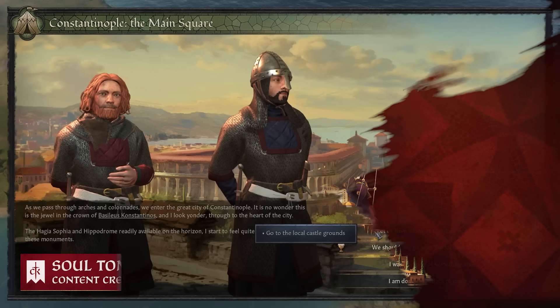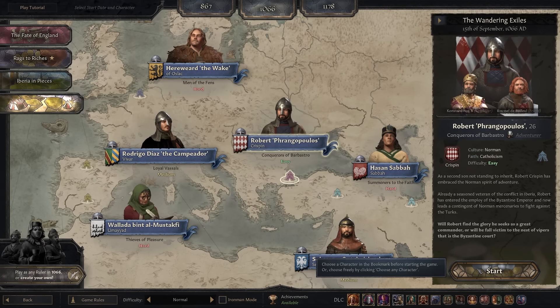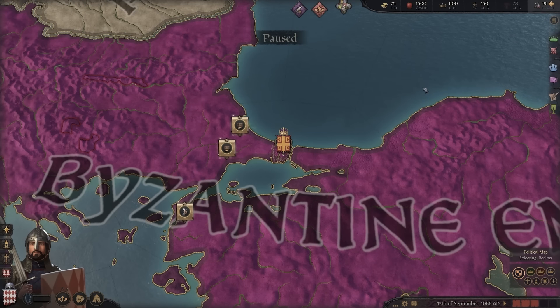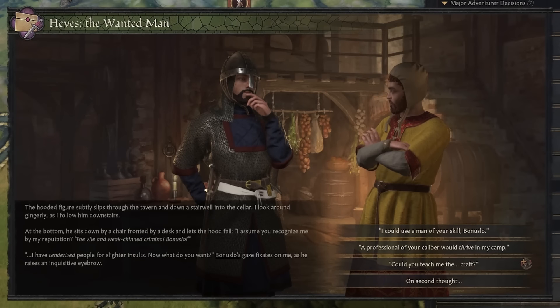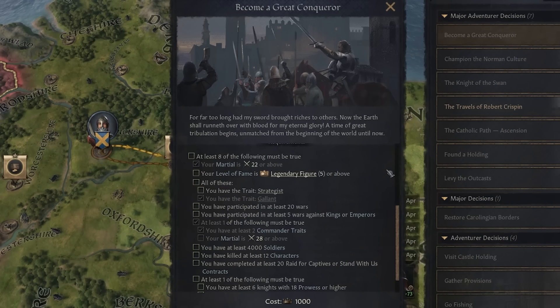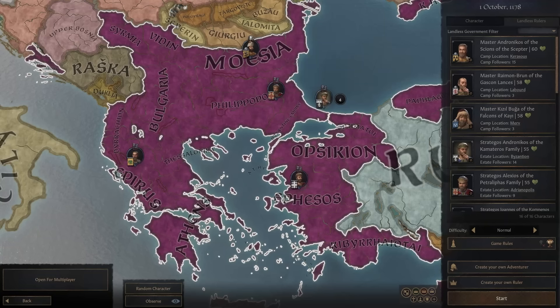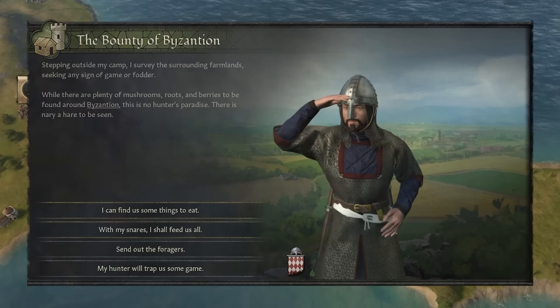What's up everybody, it's SoulTomato and today I'm partnering once again with Paradox Interactive to bring you an in-depth look at the Roads to Power DLC, this time focusing on the hotly anticipated features of Landless Adventurers. As a quick aside, when I say 'Landless' throughout this video, I'm still referring to Landless Adventurers and not Landless Administrative or some other potential Landless down the line. With that out of the way, let's begin by discussing the bulk of what you'll be doing as a Landless Adventurer: Contracts.